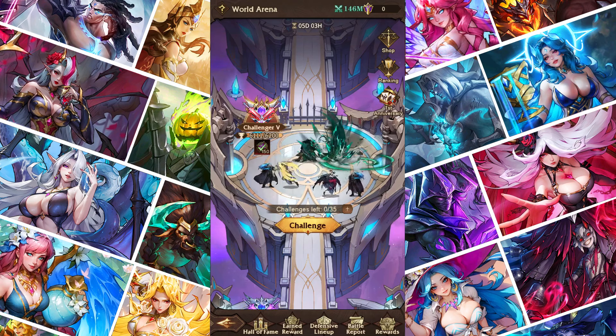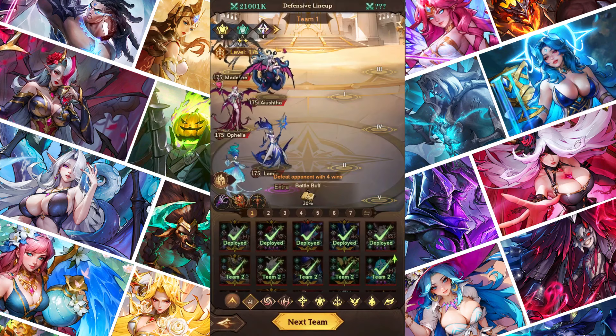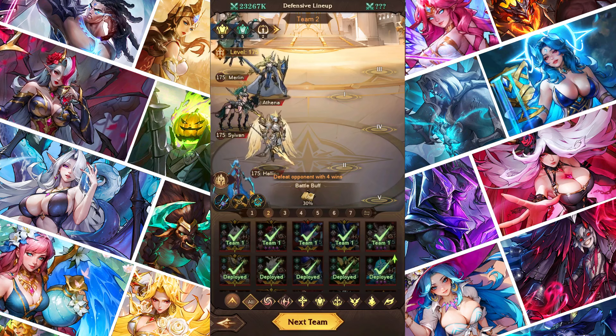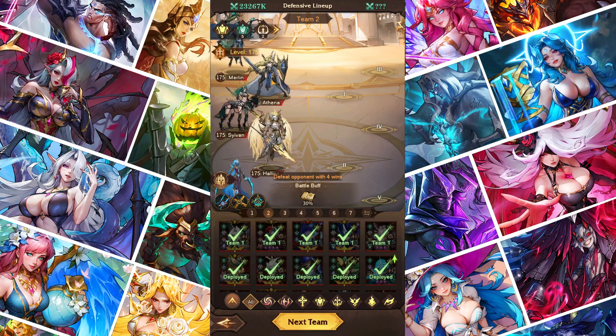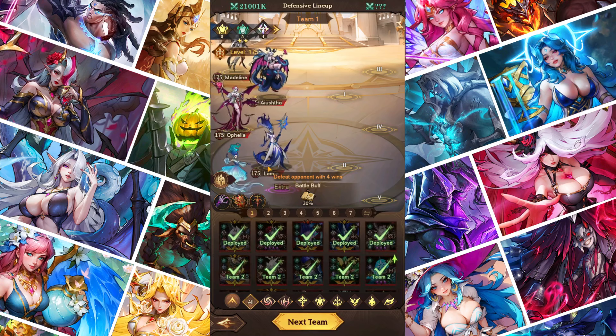Running two Doom teams in World Arena is meta right now. If you can run two, you should do it. If you can't, maybe in the next World Arena in about three months you can run two Dooms and get some easy wins. My main Doom A team has about a 95% win rate, and my B team is around 85 to 90, so they're both very strong.